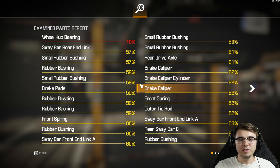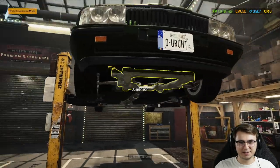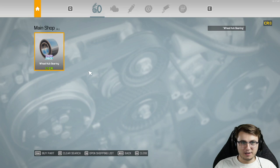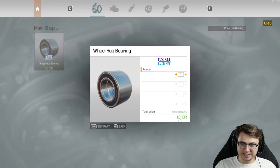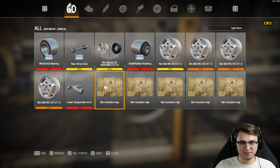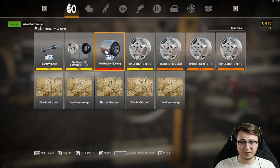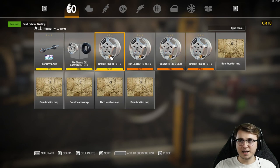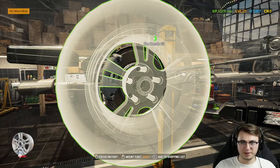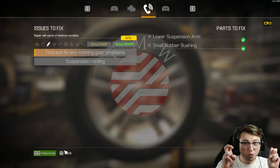The verdict: a wheel hub bearing. Let's get that highlighted, ripped out, and replaced. How much does a wheel hub bearing cost? 12 credits — which is 10 credits with our 15% discount. We only have six left. We can sell the lower suspension arm for eight more credits, the old wheel hub bearing, and the original rubber bushing — now we have 16 and can purchase a new wheel hub bearing. Down to six credits again, but after we get this wheel put back on we'll say sayonara and see how much money we made.